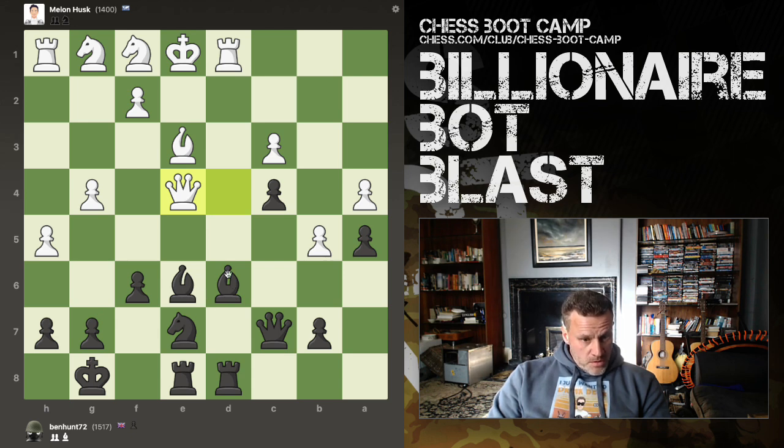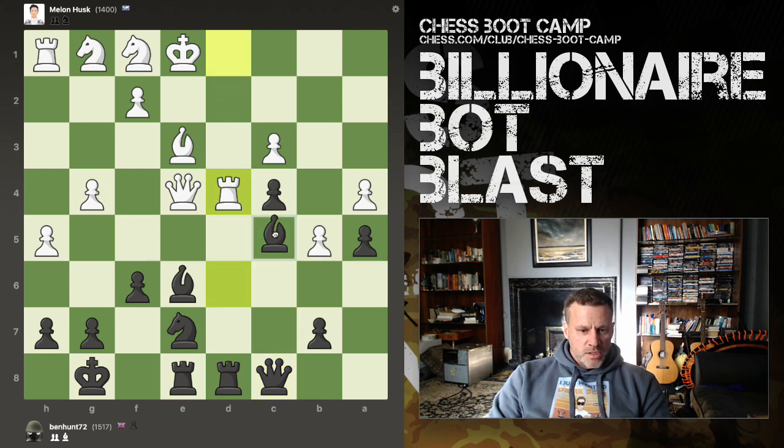Nothing defends the bishop. Queen back here, threatening to take this pawn. He defended it — that's interesting. If I go here, you've got two attackers on there. They do find some good moves instantaneously, these bots. Let's get rid of the queen, let's get rid of that pawn.